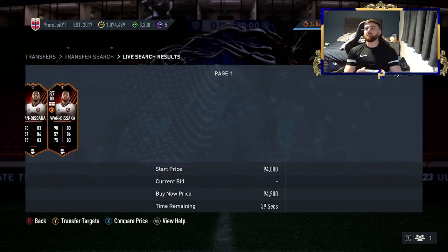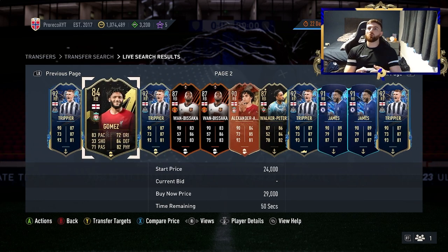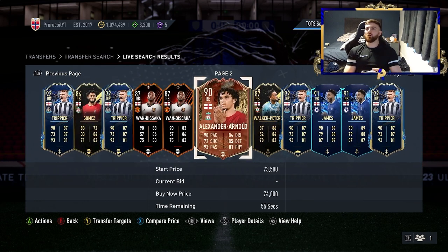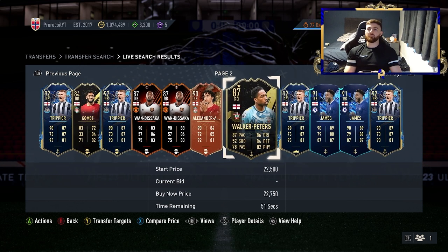A good one: Special, Right Back, Prem and England — obviously that's a key part. You've got Gomez, Trippier, Wan-Bissaka, Alexander-Arnold, Walker-Peters and James. You've got an absolute ton here. In order to get rid of some of these, you might want to do a price minimum of maybe 50k and that'll wipe some of them out, but you do have some really solid players here and an absolute array of them, so you can make a lot.